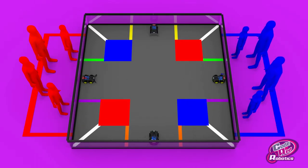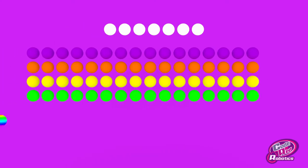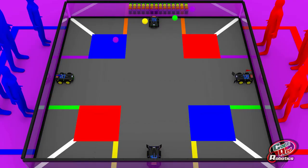Robots start the game at the center of each side of the field. The game is played with seven white balls, 16 balls per color of the previously mentioned colors, and four rainbow color balls. Pyramid Puzzle begins with two balls per color, and all seven of the white balls randomly spread out on the field.